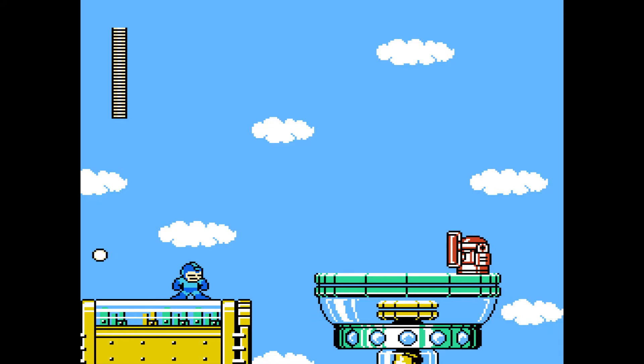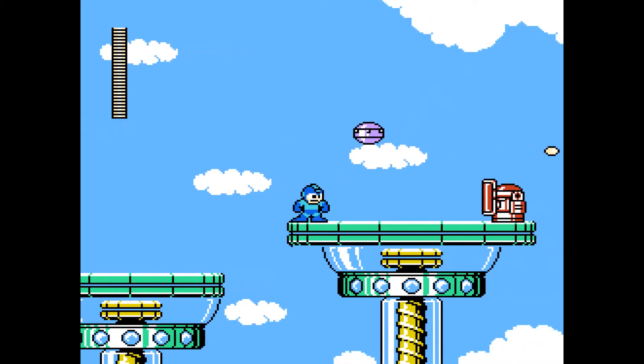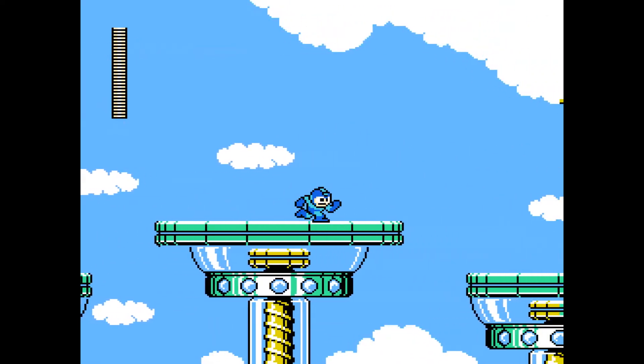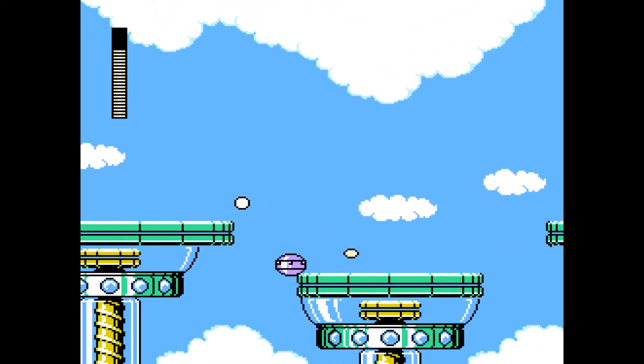As Mega Man, it is once again, for the fifth time, your job to defeat the eight members of the fake Proto Man's gang of robot masters, take down the evil doctor in his castle, rescue Dr. Light, who got himself kidnapped in that opening cutscene, and save the day. If you were hoping Mega Man 5 would be the NES game to radically change up the feel of the franchise, you will unfortunately be disappointed. Mega Man controls more or less exactly the same as previous incarnations — you can still move, jump, fire bullets, slide, and charge up a powerful Mega Buster blast.